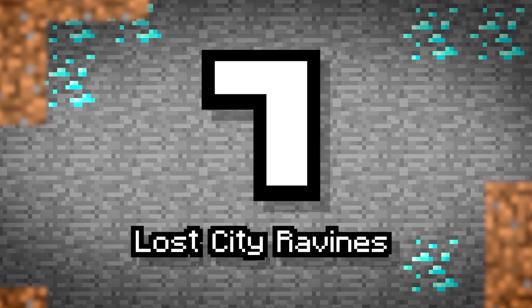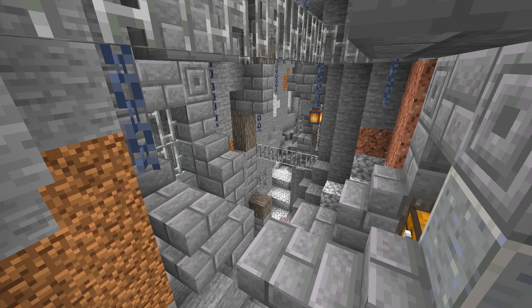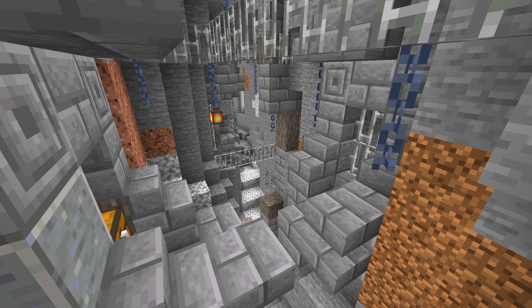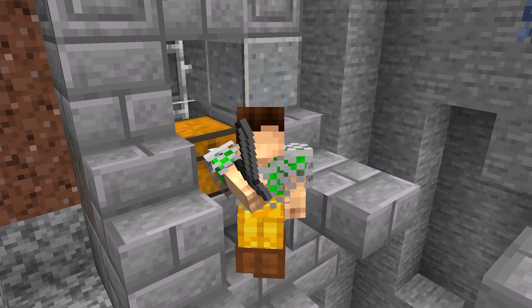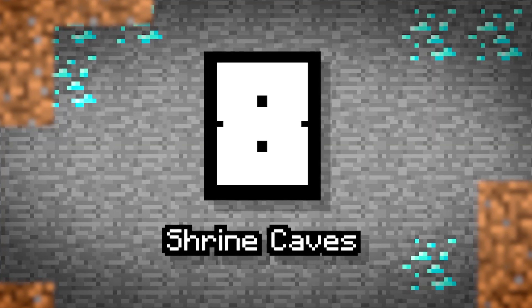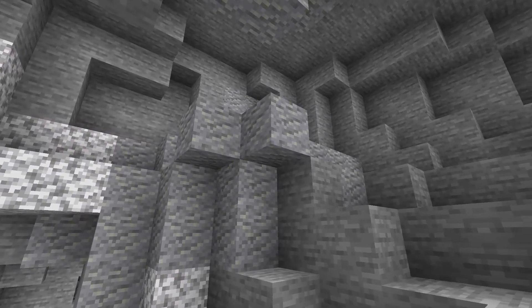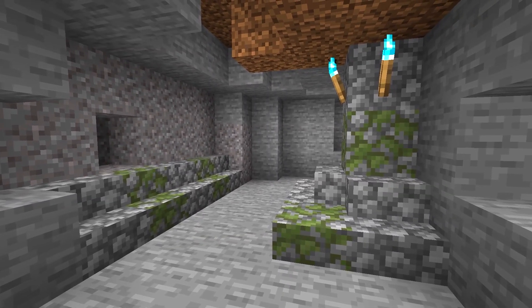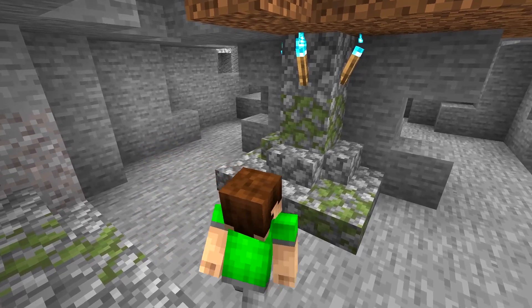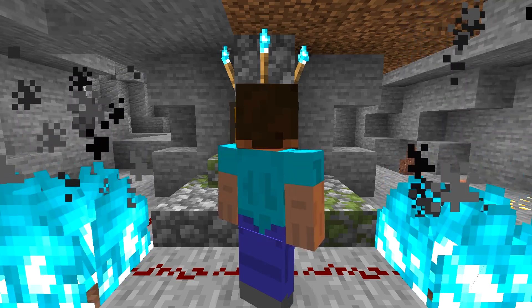Number 7: Lost City Ravines. Regular ravines are awesome, but imagine stumbling across one that had ancient ruins built into them, with bridges crossing between broken buildings and destroyed structures. I'm sure plenty of lore and loot could be found here. Number 8: Shrine Caves. Sometimes mysterious things can be found underground that date way back to the old times — weird artifacts and even shrines built by long-forgotten cults. Maybe a cave featuring one of these would be enough to inspire the fear of Herobrine once again.